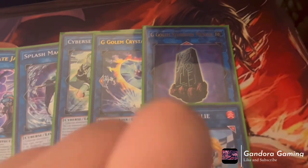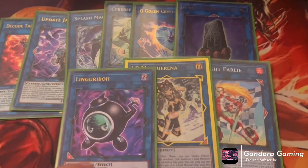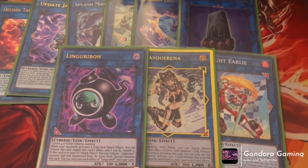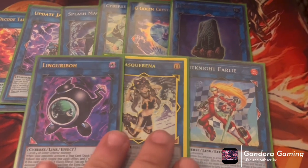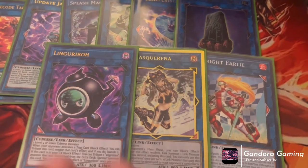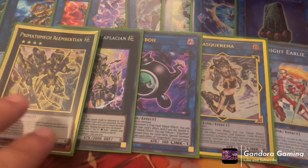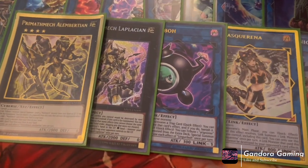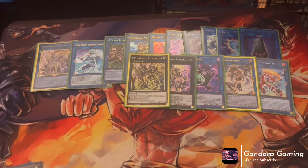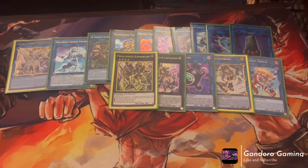We are playing one Pitknight Earlie because we're still making Pitknight lines. One IP Masquerena because IP Masquerena is great. One Linguriboh as our last Link — these cards are still killing it in the deck. I did cut the Security Dragon line but kept Pitknight Earlie since he's in the zone, Masquerena, and Linguriboh. Finally, we're still playing one Topologic Trisbaena to loop our opponent for three, and one Math Mech Magnet — the guy who adds back Math Mechs. That's it for the deck profile. I'll have a combo video up later today or tomorrow. Hope you all enjoy — take care, bye!